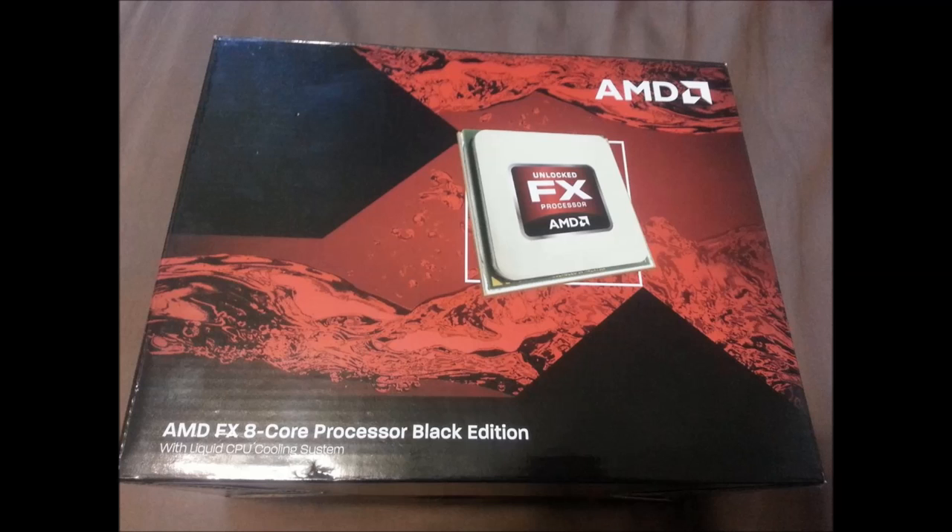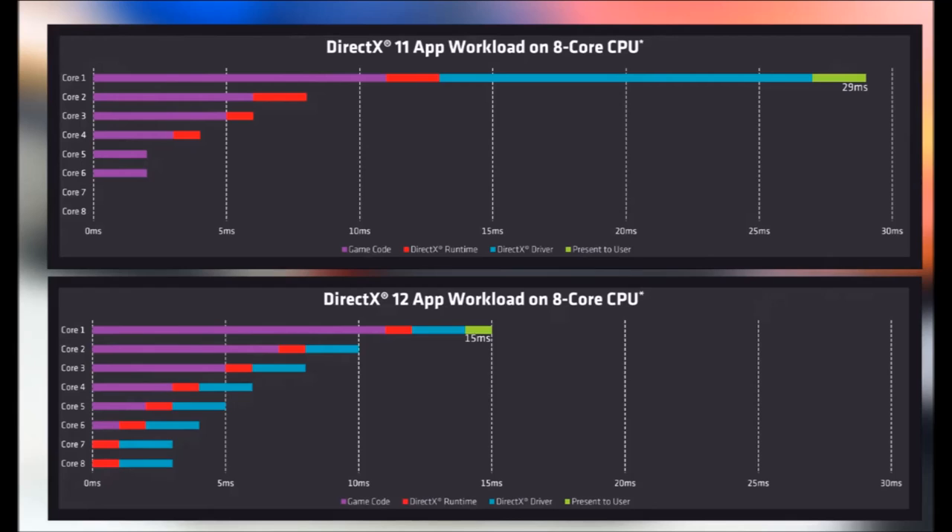The reason I'd recommend an 8-core processor is that if you look at the DirectX 11 app workload versus the DirectX 12 app workload, there's a significant reduction in overhead — almost half. That's a significant jump from DirectX 11 to DirectX 12. Do keep in mind that these are preliminary DirectX 12 benchmarks, so I can't guarantee you'll see this kind of performance increase when DirectX 12 games actually come out.